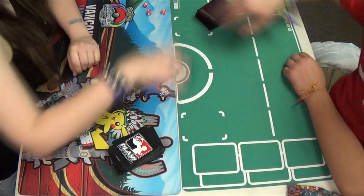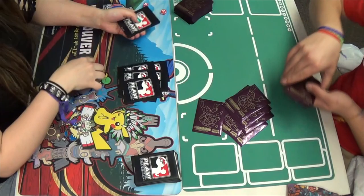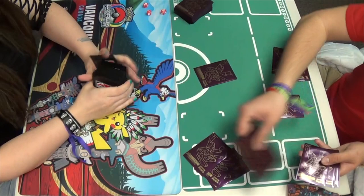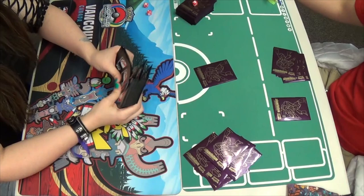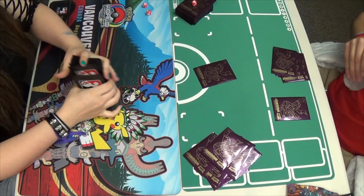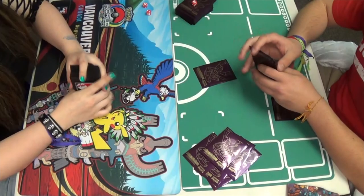Both players are going to cut each other's decks. Miguel lost game one, so he will get to choose to go first or second. Most players are just going to choose to go first, so I assume he will do so also. Mindy shows a mulligan — Max Potion, DCE, a couple Dark Energies. Miguel gets his active and a benched Pokemon placed down, and marks his deck with a little die to show that he's going to draw a mulligan when the game starts.